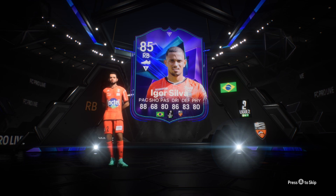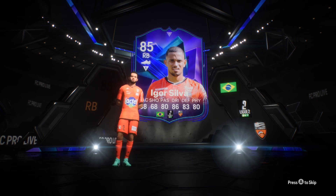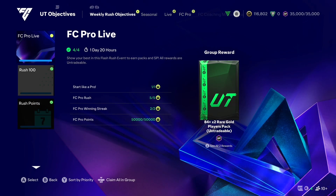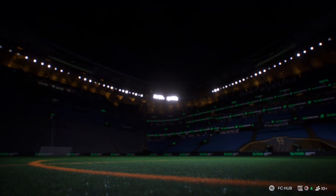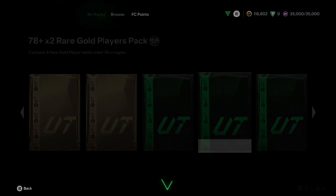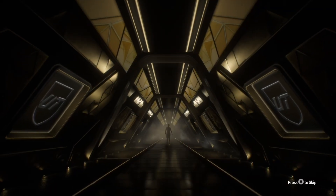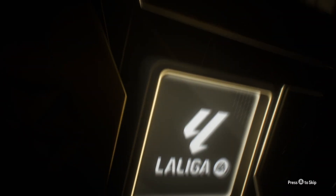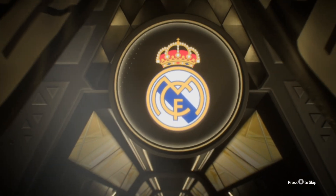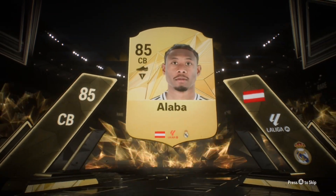Now we go open the FC Pro Live objective packs. Let's see if we get anything in those. We got some decent packs here - we got an 84 double as the group reward. 78 plus by two to start, nothing in that. That's Anaba - and we take an 85 from the 78 plus by two. Decent.